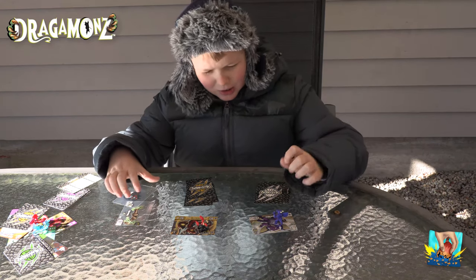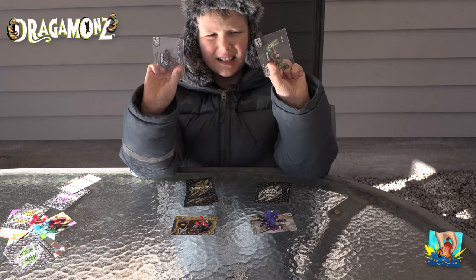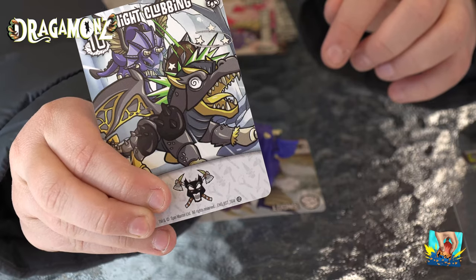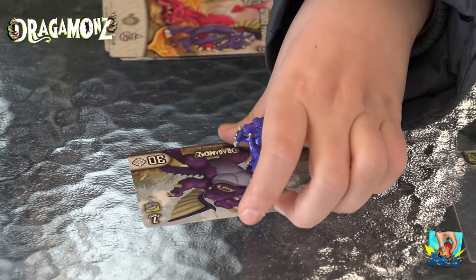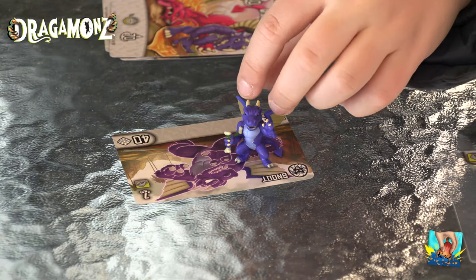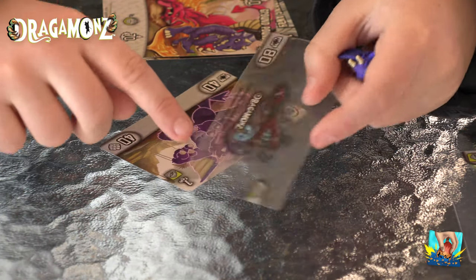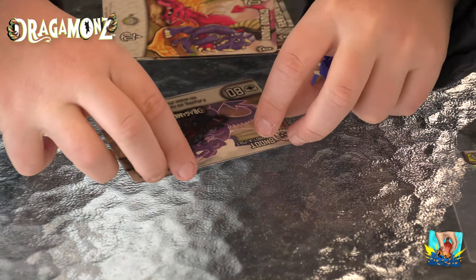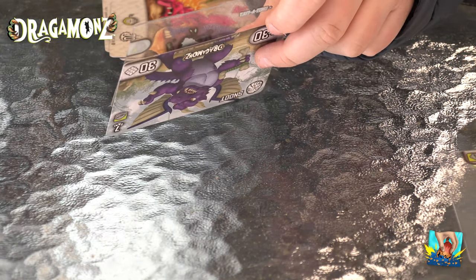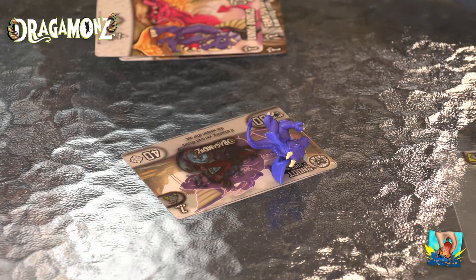Nå kan vi ha de vanlige regler. Nå skal vi fortelle om det som er spesielt med dem, nemlig disse kortene. De gjennomsiktige kortene har noen symboler på seg og noe under her. Det er symbolet der, og det betyr at du tar frem et av dine kort, legger det under - og det butter på de der. Nå har jeg 80 i angrep, og en flyver i stedet. Fire i angrep - da er han veldig sterk mot begge de to.